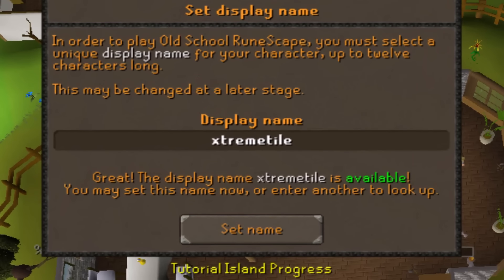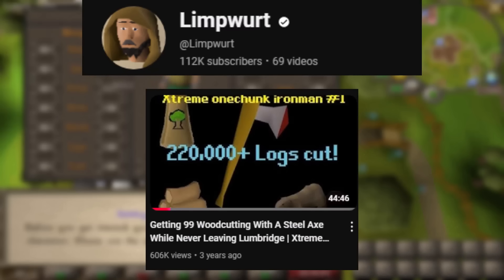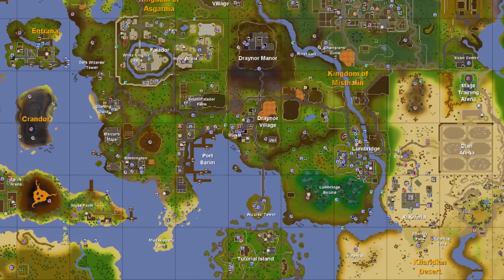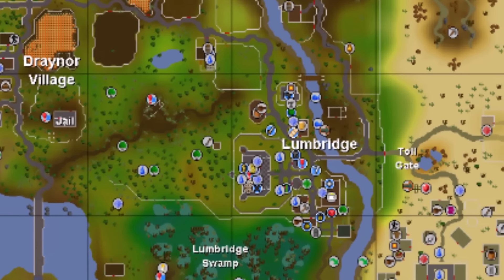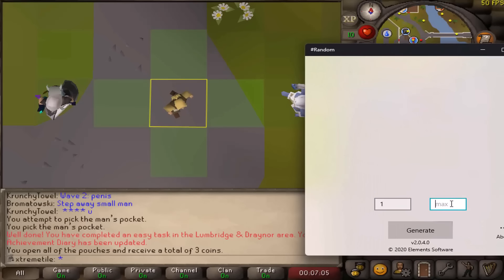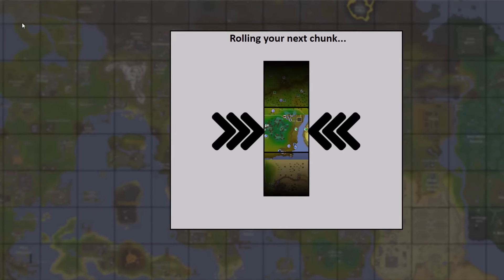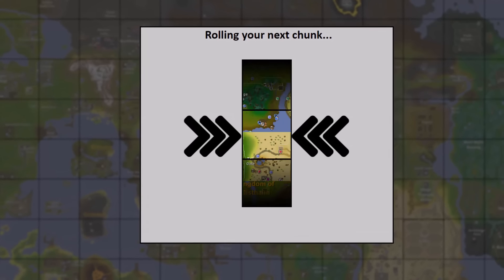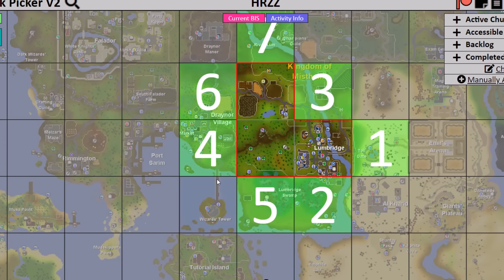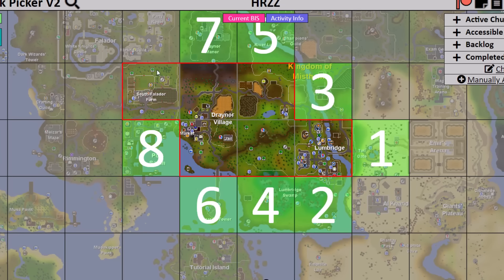Welcome to Extreme Tile. If you take Limbort's Extreme One Chunk Iron Man concept and make it even more restricted, then what you end up with is an Extreme Tile account. Instead of completing all of the content within each individual map chunk, we take this one step further. We must complete all of the content on each individual tile that we unlock before rolling a new tile, which causes issues with the traditional chunk rolling method. So the one major difference is that we have to adapt to a new tile rolling system.